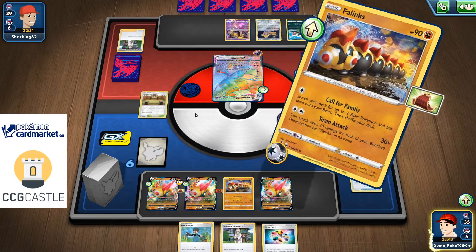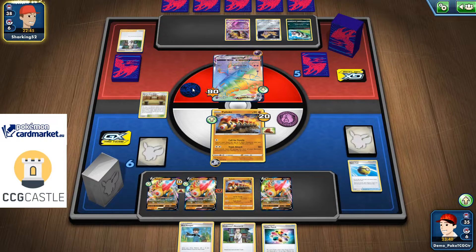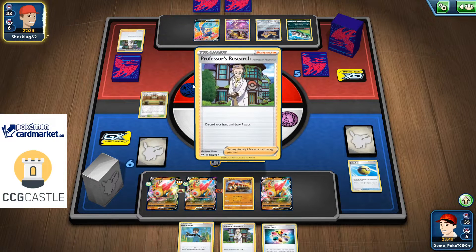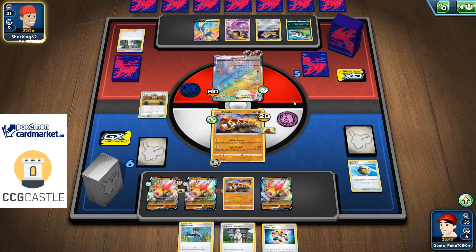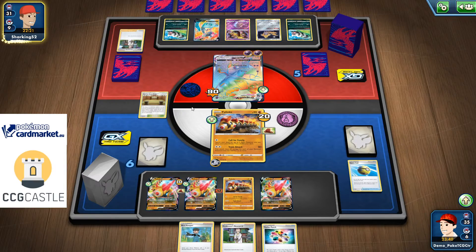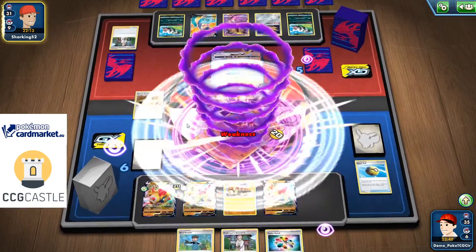I didn't get Crushing Hammer, and he knocks me out with 120. If I had another Fallings on the bench it would still be minus nothing because Shred goes through everything. Even worse, he has another energy so he can just Max Phantom me anyway for 240. I'm going to be short by 20 damage — even if I attack with my Fallings Sway I'd knock myself out due to the Recoil.